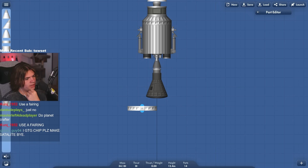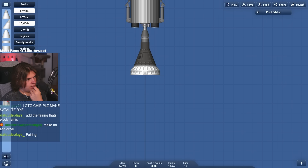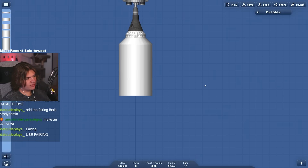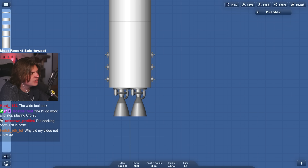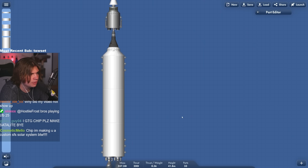So we go about six wide here, then probably go ten wide — because this is a massive transfer stage. So this is our insane transfer stage. And since you guys don't want me to use clipped ion engines, we're going to need a lot of fuel. We still need an orbital stage and a launch stage because we do not want to activate this until we're in orbit.